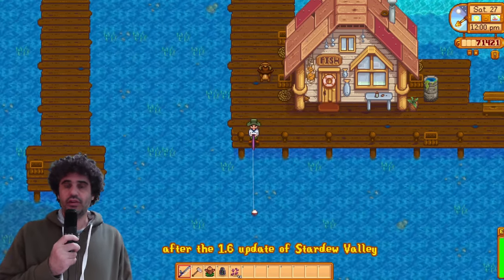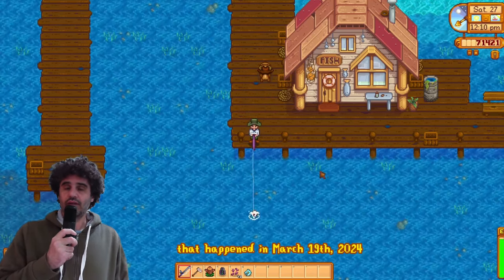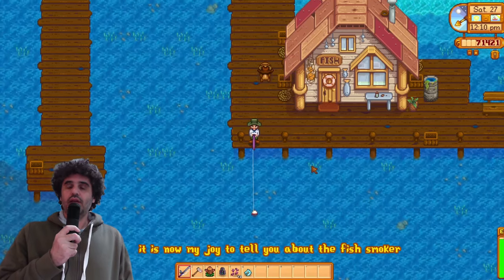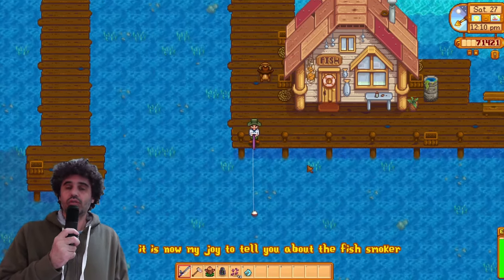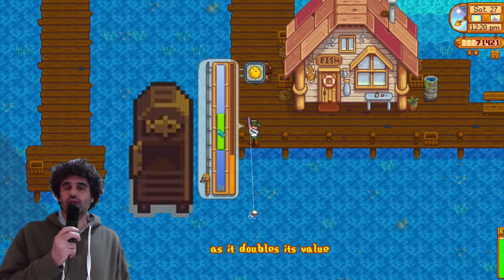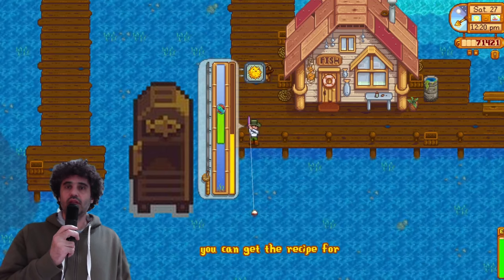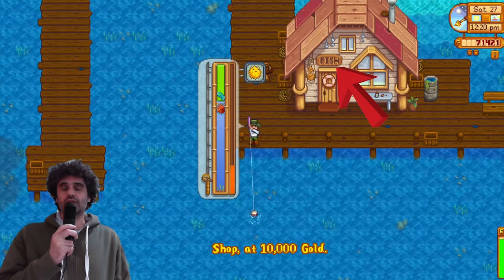As this is my first guide after the 1.6 update of Stardew Valley that happened on the 19th of March 2024, it is now my joy to tell you about the fish smoker. It's a great fish to use in the fish smoker as it doubles its value. You can get the recipe for the fish smoker from Willy's shop at 10,000 gold.